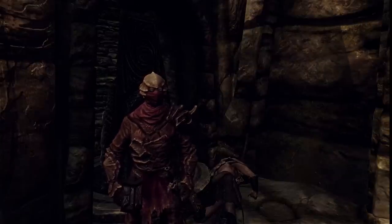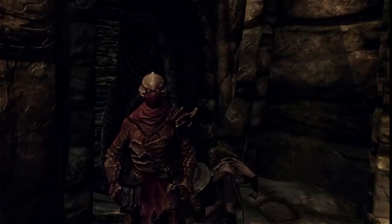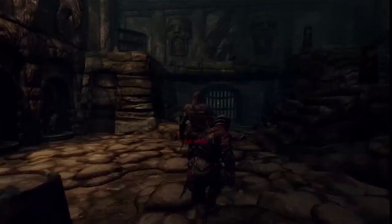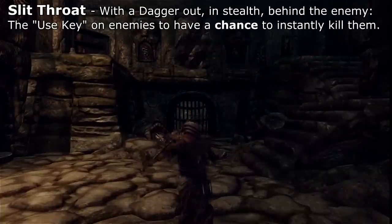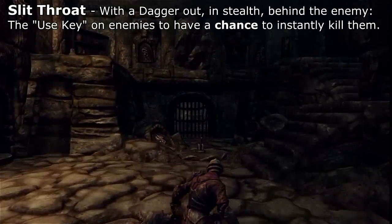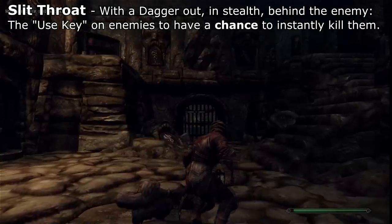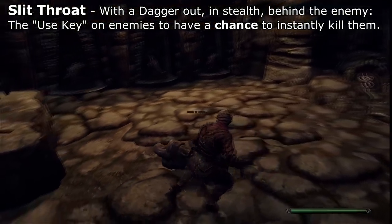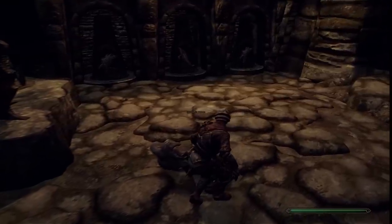Knockout is a great tool when you don't want to kill the target and you know you're not going to be around right after they wake up. If you have a dagger equipped while you sneak up behind the target and use them with the use key, you will instead slit their throat. This will instantly kill any target that is of a playable race — there are of course exceptions such as Miraak. Other races such as animals, dragons, draugr, and Falmer can't be killed in this way.